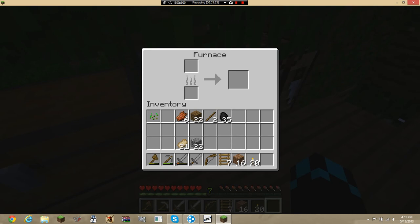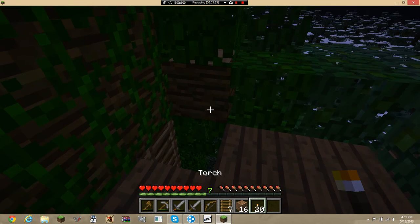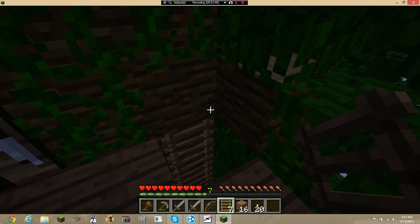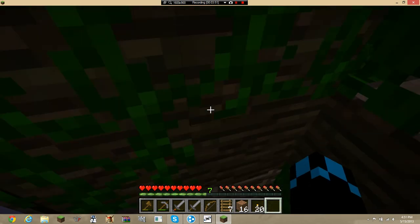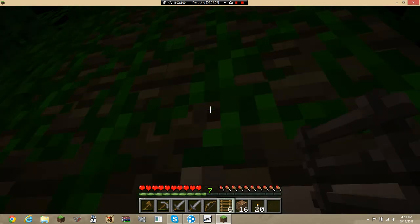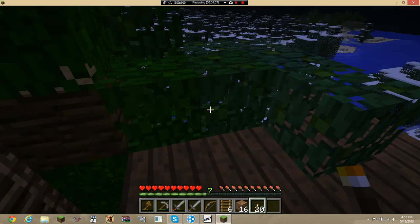Anything else we need? No, not really — seeds, rotten flesh. Let's light up the place. Shouldn't have done that. Can we still climb up? Yes, we can climb up that way. Can we climb up this way? Yeah, okay, we're good. So then we'll just place the torch — where should we place it, I guess.